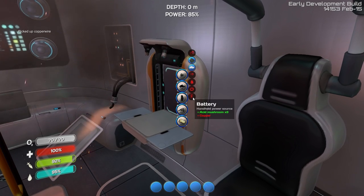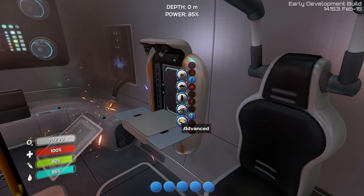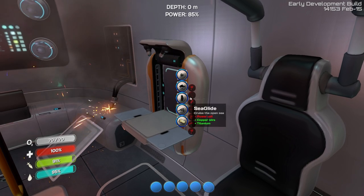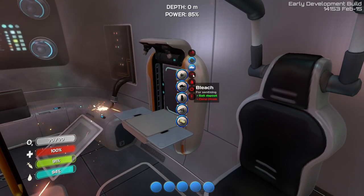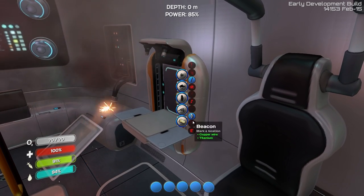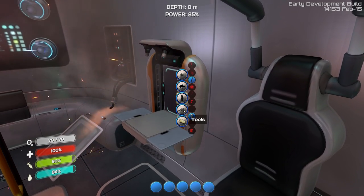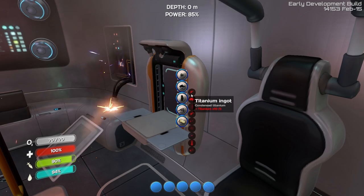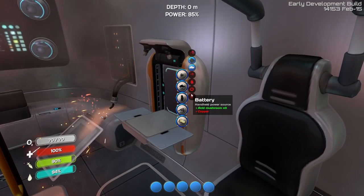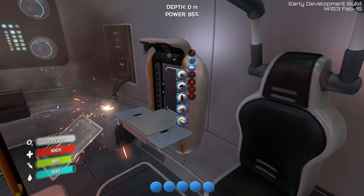We need a power cell — beacon I don't need. Where's the power cell? Constructor welder, sea glide... it's got to be here. Power cell — I know I just saw it before but I'm kind of blanking. Air bladder, flare, fins, tank... oh, it's probably here. Yeah, there it is. So we need two batteries and silicone. For batteries we need copper — but we don't have any more copper. We just used all the copper on the copper wiring. Fair enough, let's go get some copper.